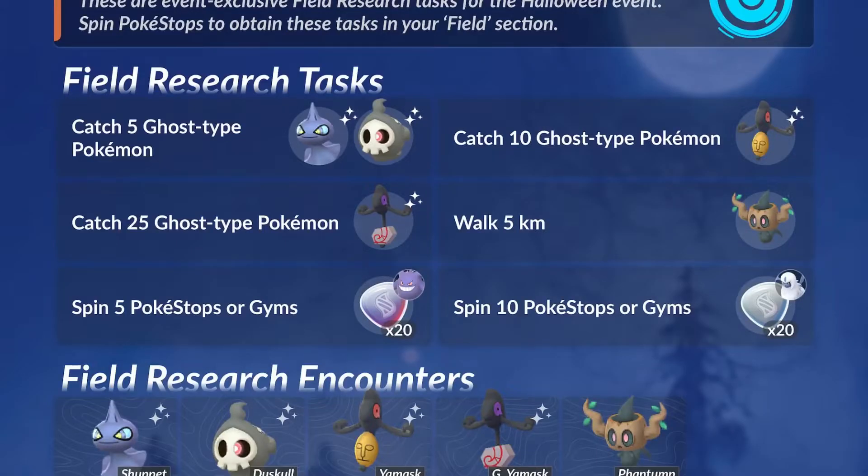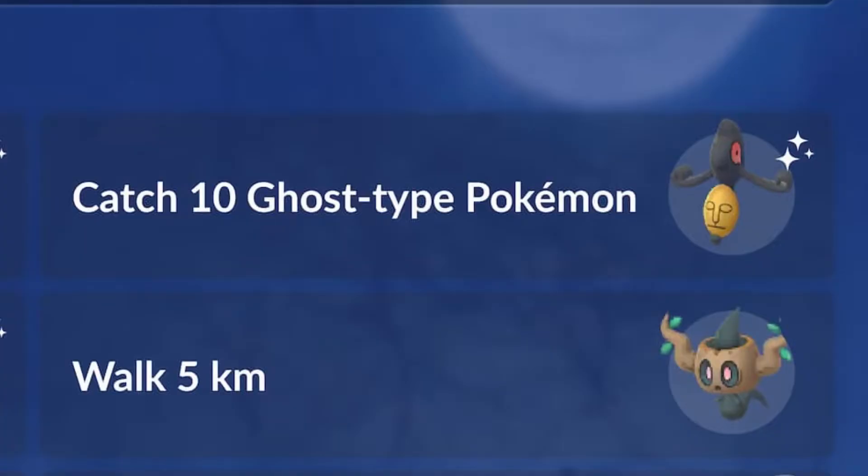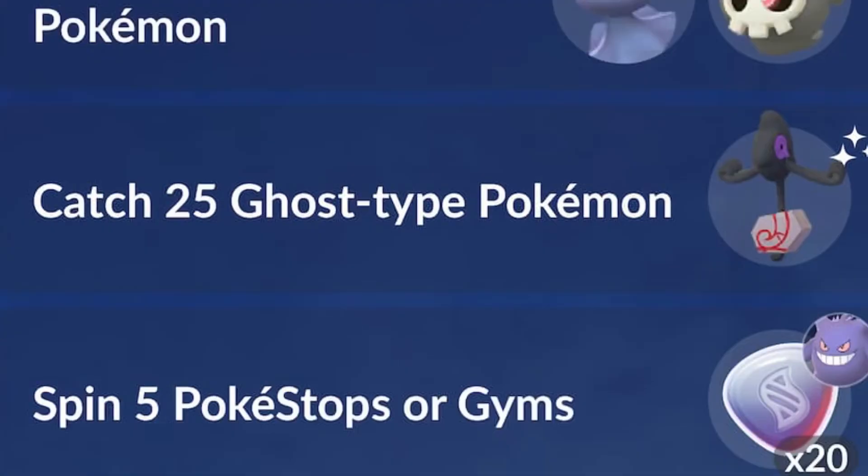Last time we talked about the Halloween event, I was concerned about both Yamask and Glaring Yamask being 50-50 instead of having their own tasks. Thank goodness they have their own task, because we get to go for the Glaring Yamask, and the task is super simple. For Shuppet and Duskull, we have to catch 5 Ghost-type Pokemon. Catch 10 Ghost-types for the Unova Yamask, and then catch 25 Ghost-types for Glaring Yamask. That sounds like a lot, but considering how many are spawning for the event, this is going to be easy peasy lemon squeezy.